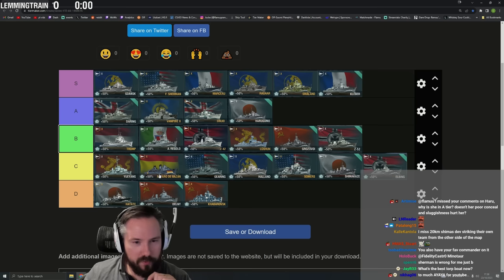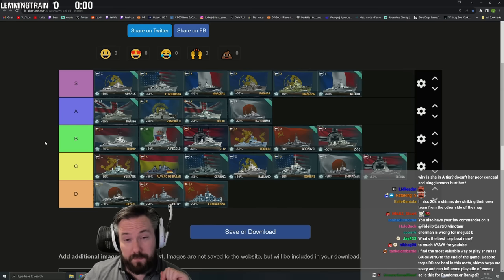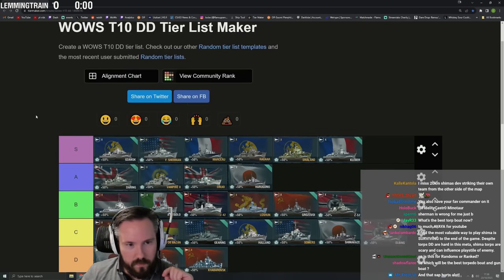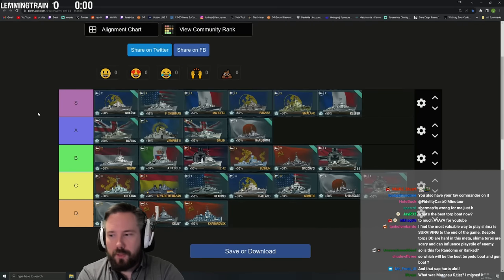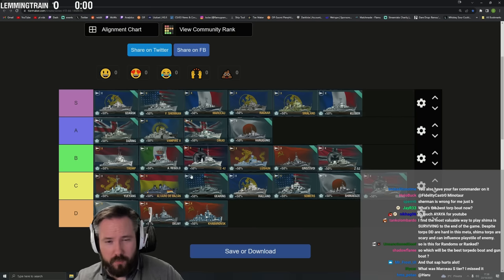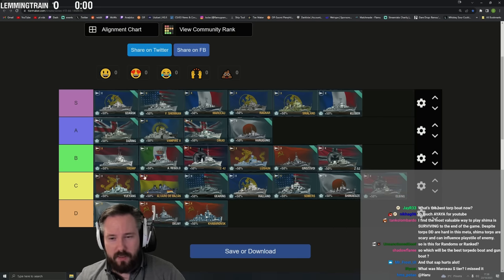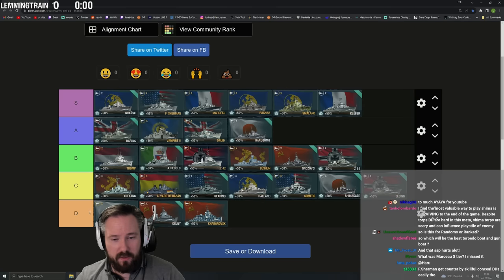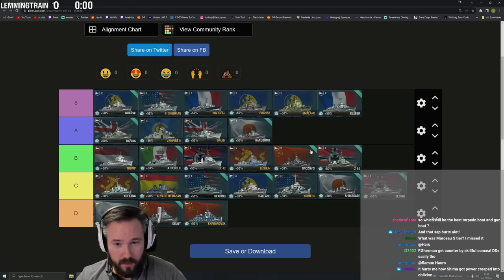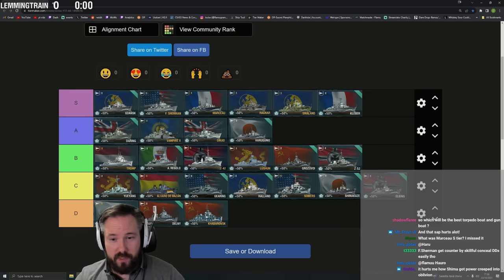We might be missing some DDs but that's roughly the tier list for randoms. Best torpedo boat versus gunboat depends on what you're shooting. Won't change my mind on the S tier — they're all broken. The middle pack might move depending on mood, but that's basically the tier list.